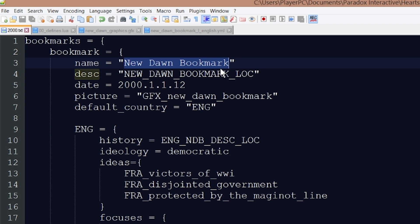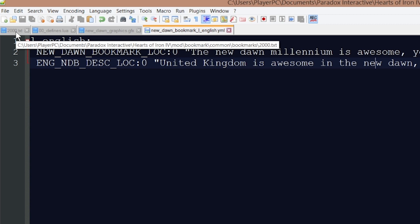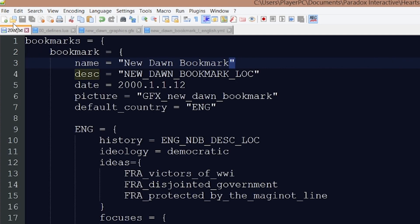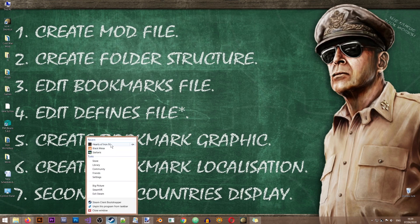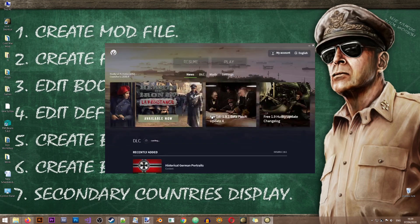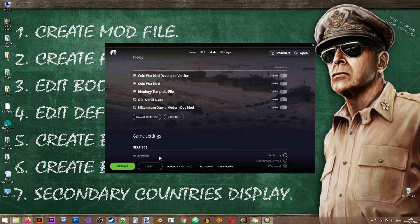If you're not referencing a localization key, you can input direct text — as long as it's short and has no special formatting — by putting it in quotation marks directly. If you need more organized formatting, referencing entries in a localization file is usually a good idea. Now let's launch the game and see if our new bookmark shows up. Don't forget to enable your new mod — go to 'bookmark mod', enable it, then click Play.